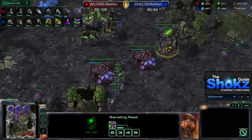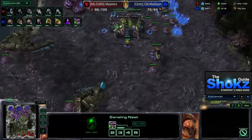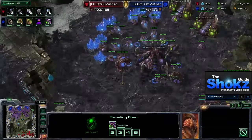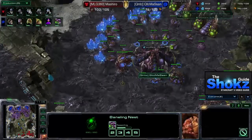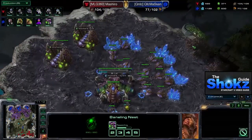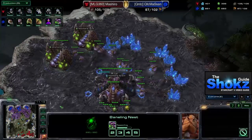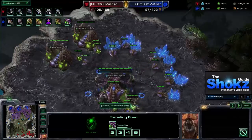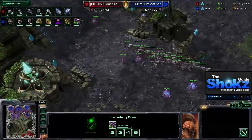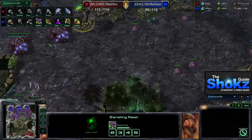From here Masan transitions into a zergling-baneling-mutalisk army. The goal of this composition is to consistently trade cost-efficiently with the Terran and rely on larva inject to keep powering through units, keeping the mutalisk pack alive while trading zerglings and banelings for marines and marauders. Mutalisks keep the medivac count low and harass to keep the Terran moving around the map. From this strong macro position, I hope you enjoyed this build — check out our existing library of strategies, tips, and more.